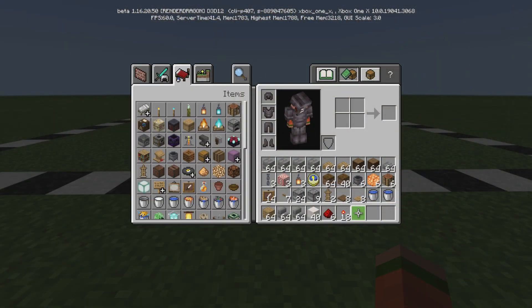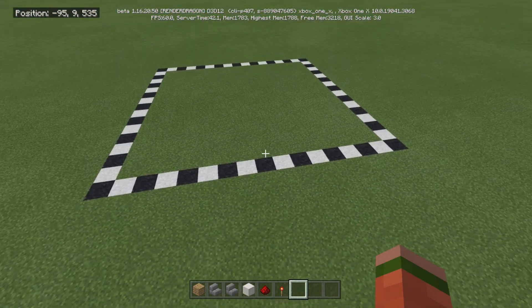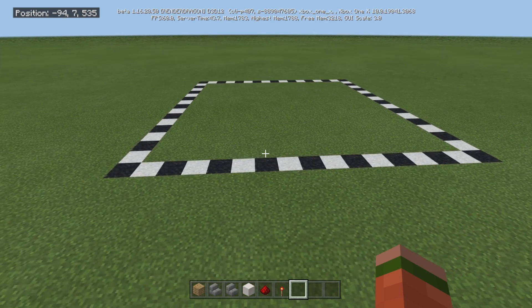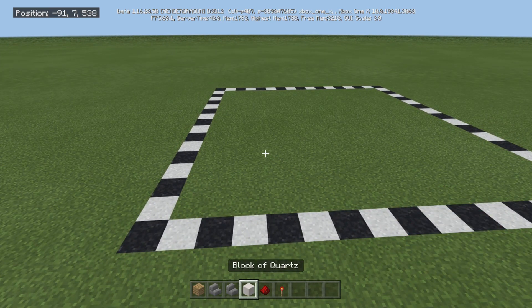Alright, so let's get into what you need and how to build it. Here's everything you're going to need — either pause it, take a screenshot, or look in the description below. The room itself is 17 by 17, and it's also going to be 7 high at its highest point. So make sure you have a 17 wide by 17 long by 7 high room.